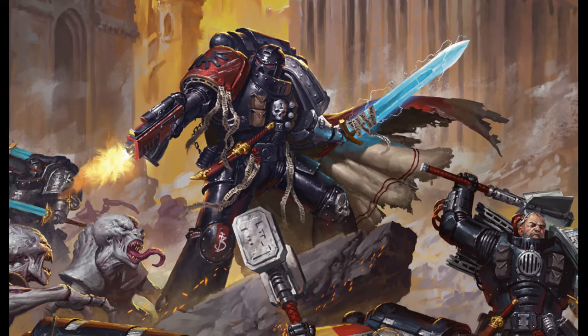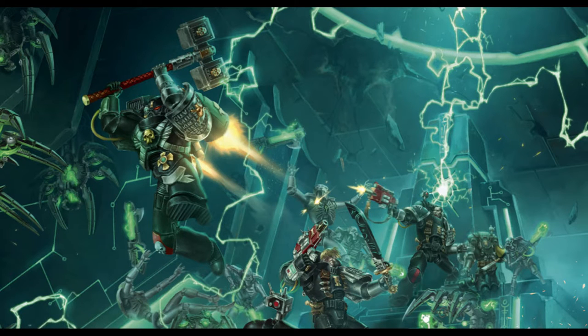This is a book that doesn't make friends. 2 CP, Intercepting Volley: use this stratagem immediately after your opponent moves an enemy Eldar unit that can fly in their movement phase. Pick a Deathwatch unit from your army within 12 inches of it — that unit can immediately shoot at the enemy unit as if it were your shooting phase, but subtract one from all resulting hit rolls. This is really cool but has its limitations. I personally think this should also apply to the Tau.